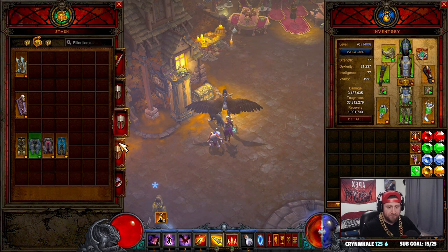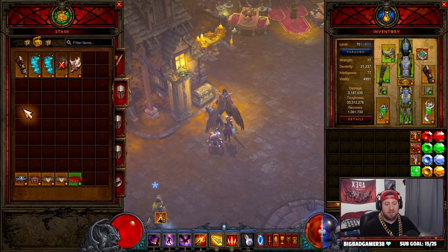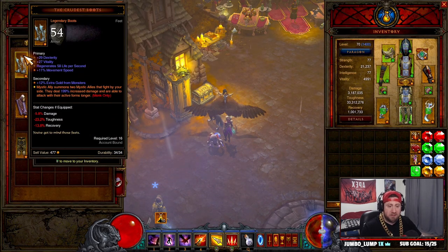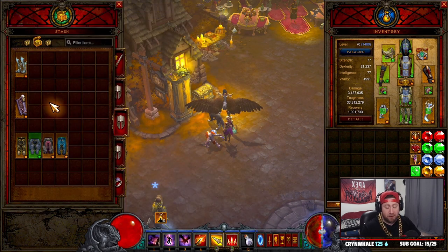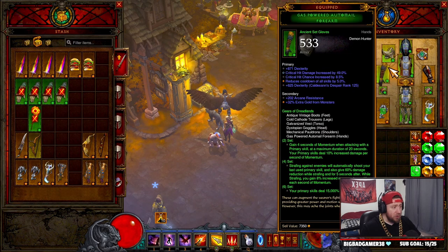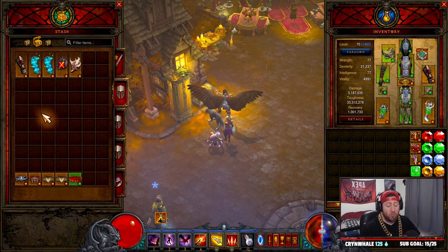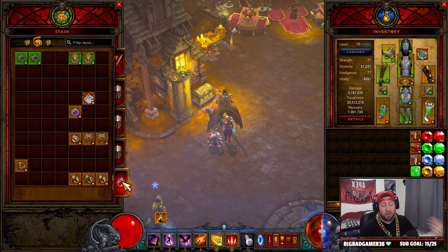Having three armor tabs makes it really easy — when you go into an armor tab you know exactly what's there. I have three of them because you find a lot more armor than weapons. There are 13 equipment slots and only two of them are weapons, so there are a lot more armor slots. It's just easier to divvy up, sort, it looks way cleaner, and it's much more organized. That's why I have three armor tabs.